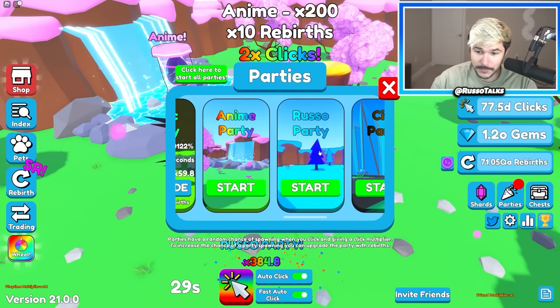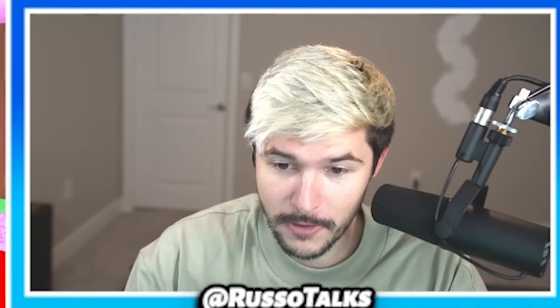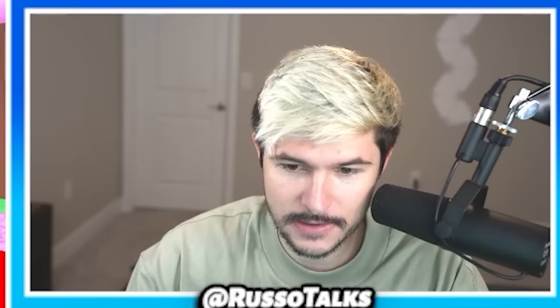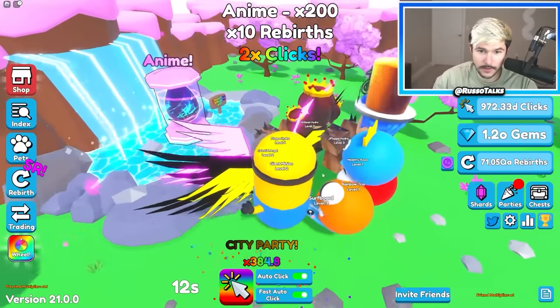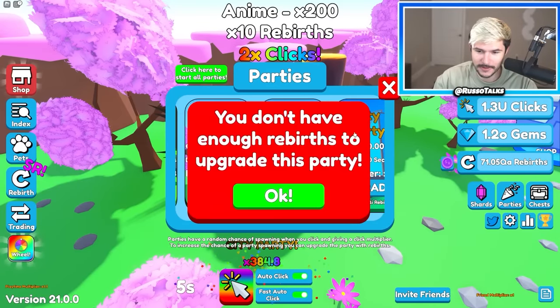They added a Russo area — there's a Russo party! Look at that. Oh, I was able to start it, which means I unlocked the area. That's sick. So this Russo party right here — did I just start a Russo party? Oh, it's a city party. I think I started a Russo party but it got overwritten because I bought the next one. That's sick though — Russo party! Can't really upgrade it yet, but let's see if we made it to the next zone, which is the Russo zone.